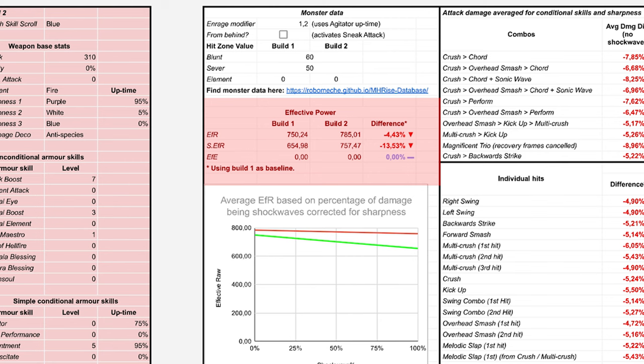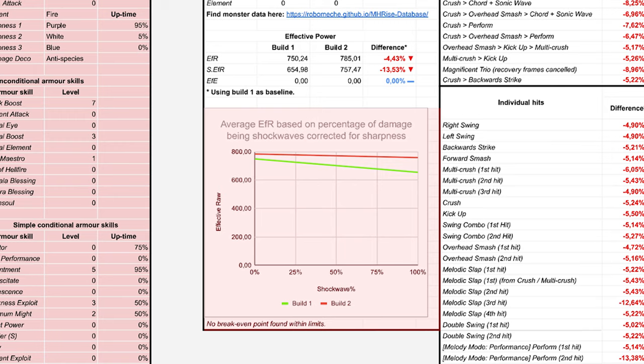Below our monster data we have our calculated EFR, SEFR, and EFE compared between both sets. We can see that Set 1, our non-Dereliction set, has 750.24 effective raw, 654.98 shockwave effective raw, and 0 effective element. While the Dereliction set has 785.01 effective raw, 757.47 shockwave effective raw, and 0 effective element.